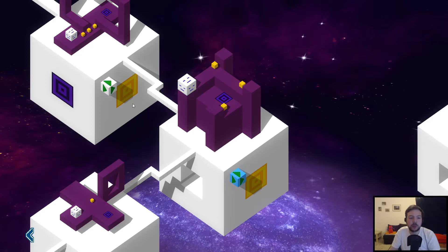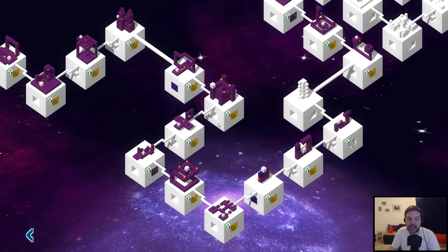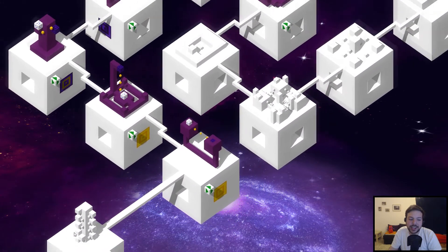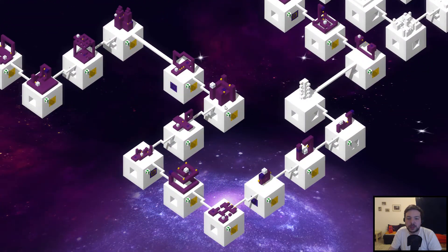One of the UI issues: I cannot click the next level directly here even though it looks like I could switch to it. I have to go back to the chapter view and click it there. It gets even worse at chapter borders — while I can select levels in the current chapter, I cannot select levels from adjacent chapters even though they're visible on screen. I have to go back, select the chapter, select the level, and then start it — which takes a while and feels very unnecessary.